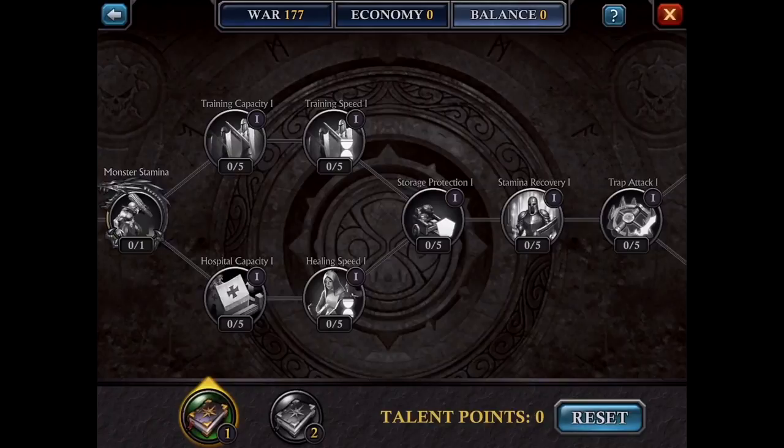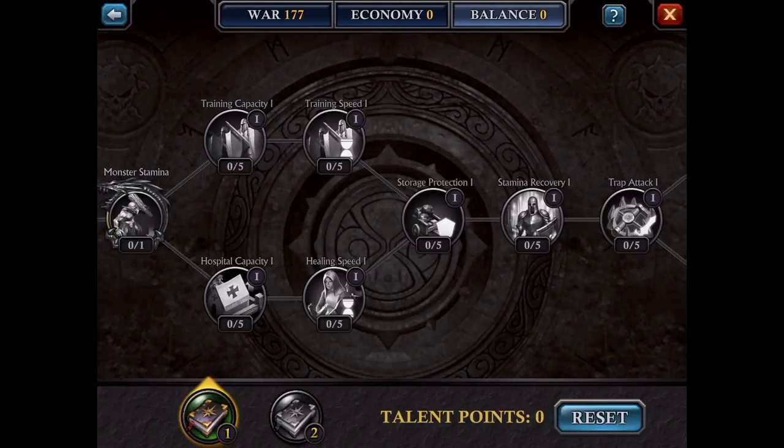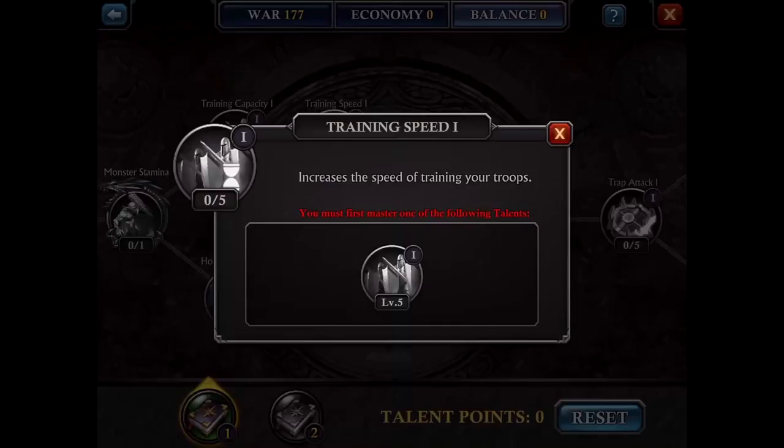Training capacity, training speed, hospital capacity, and healing speed. This really depends on what type of player you are. If you're a more defensive player, obviously go to hospital capacity and healing speed. But if you're trying to rebuild after KVK and you just lost a lot of troops, you would want to go with training capacity and training speed.